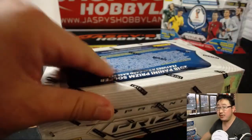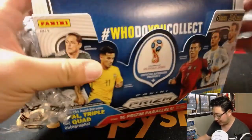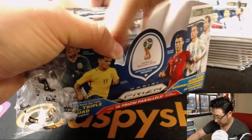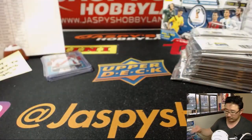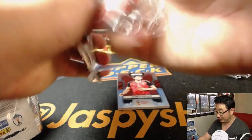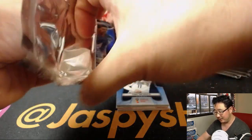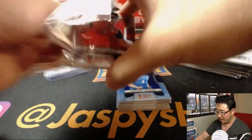Next box — we've got the second half in the store right now, ladies and gentlemen, so get into it while supplies last. We haven't seen an auto yet — the second half must have all the autos. But believe it or not, those low-numbered parallels that come out of the boxes sometimes sell better than the autos themselves.